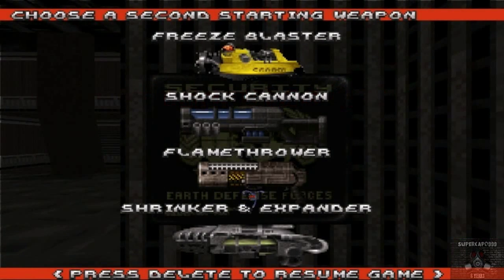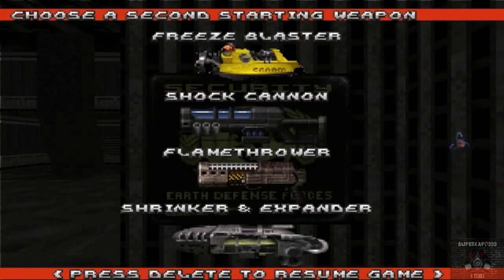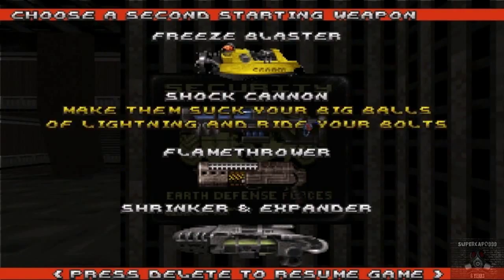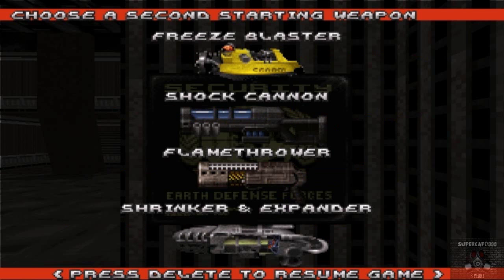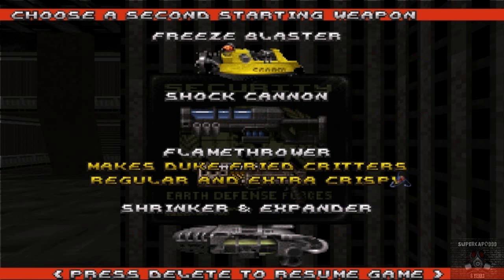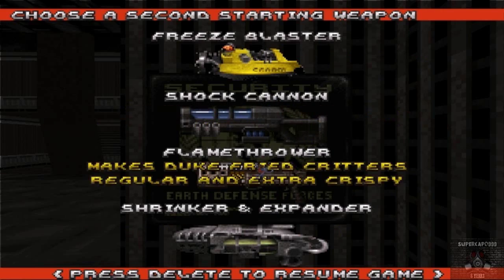So this is the main screen when you start the chapter or episode. You get to choose a weapon that you're going to carry all the time, along with your pistol, the main pistol from the game. I always end up choosing the shotgun or the flamethrower — let's go with the flamethrower.